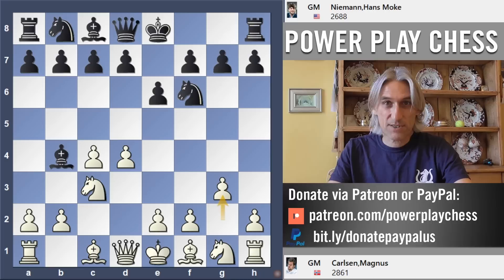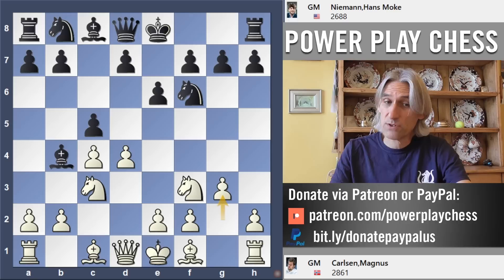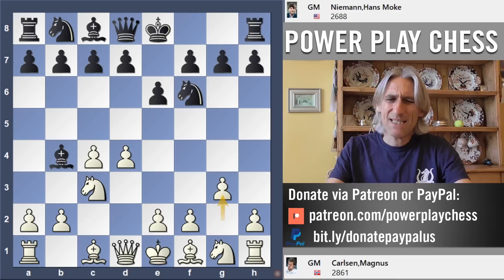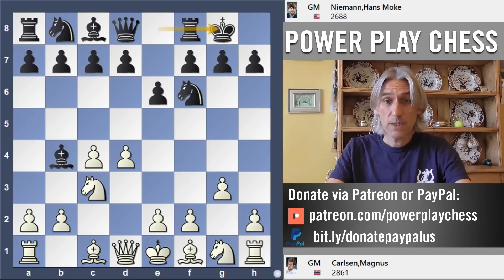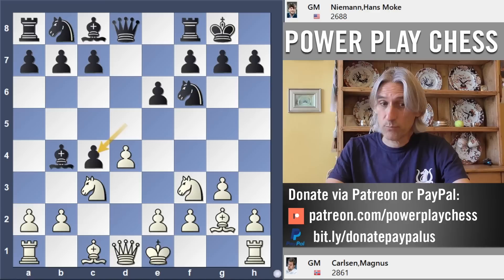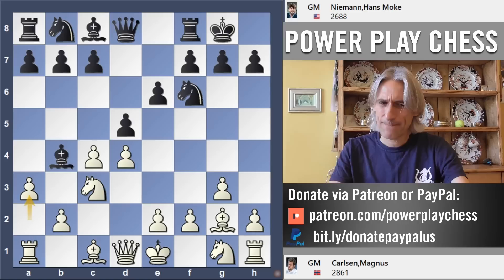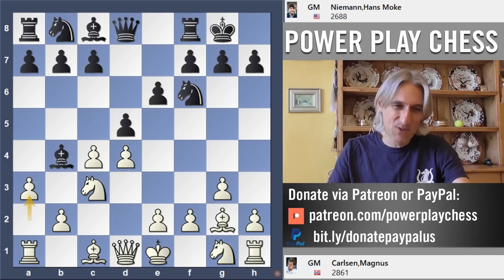Carlsen plays g3 against the Nimzo, which leads to unbalanced positions. Normally if you want to go in for g3 variations you play Nf3 and after c5 then g3 — the theory of this is pretty well worked out but you can get quite double-edged positions from it. But g3 immediately doesn't have such a good reputation; it normally transposes into a line of the Catalan. Nf3 is absolutely normal and then pawn takes c4 and so on. But what Carlsen does now is unusual and looks a bit weird, because white is spending a whole tempo when you really want to be developing very quickly.